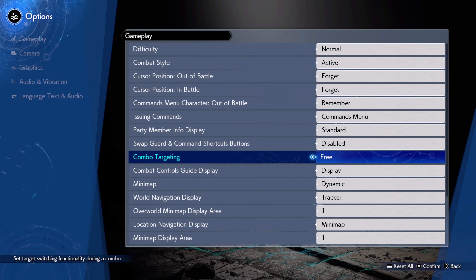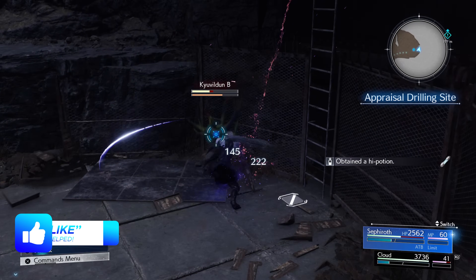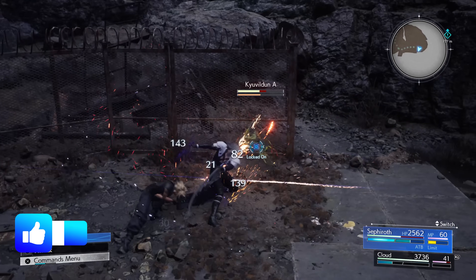Setting number 1 is found under the gameplay settings, and is to change combo targeting from fixed to free. This means that instead of being forced into always being locked onto an enemy in combat, you can very easily switch between them, in addition to still having the option to lock on with R3.